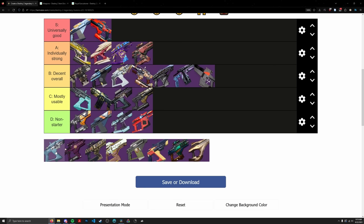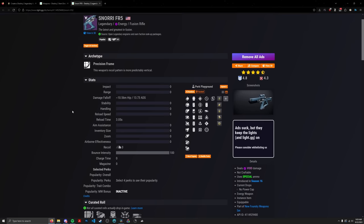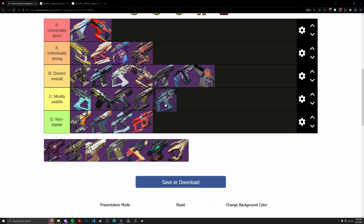Snorri FR5 is an open world drop from Witch Queen — nothing too special. The only things worth noting are Frenzy and Reservoir Burst, plus High Impact Reserves. Nothing good in the first column, and it has a pretty bad archetype. Going into C tier, right next to Exile's Curse. No reload perk, but it can be used for Reservoir Burst and Frenzy shenanigans. Bottom two tiers are weapons you mostly just avoid.